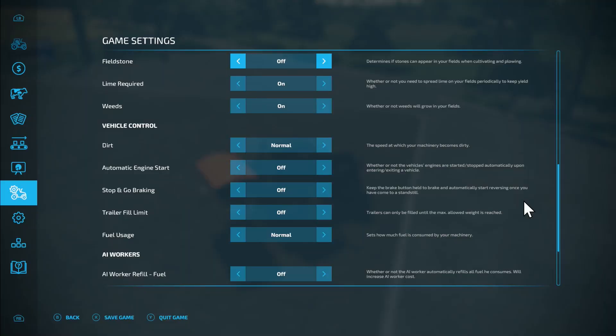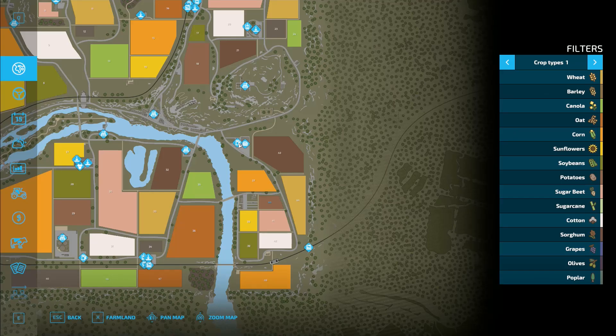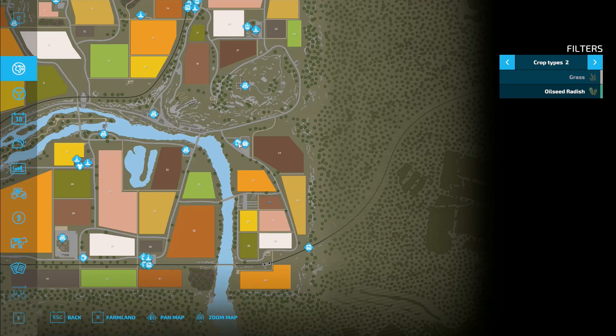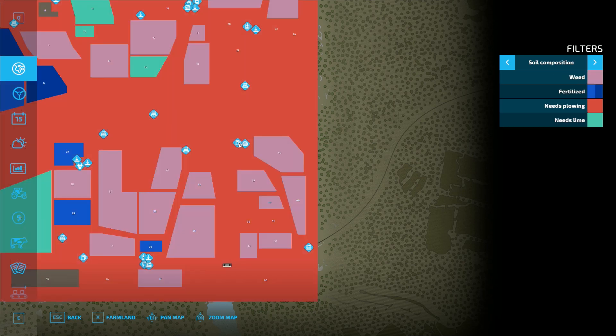I've got to get used to these new controls. Crop types. Growth. Oh wow — I'm in the really deep green stage, so actually they need fertilizer. And weed — what state are the weeds in?